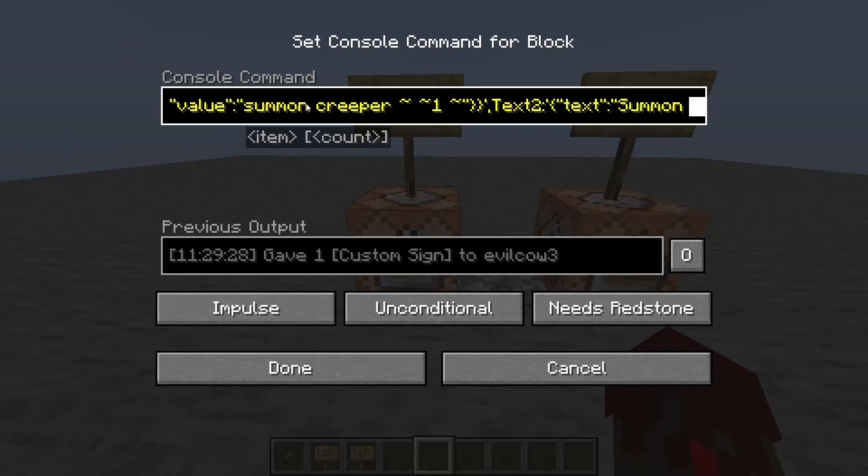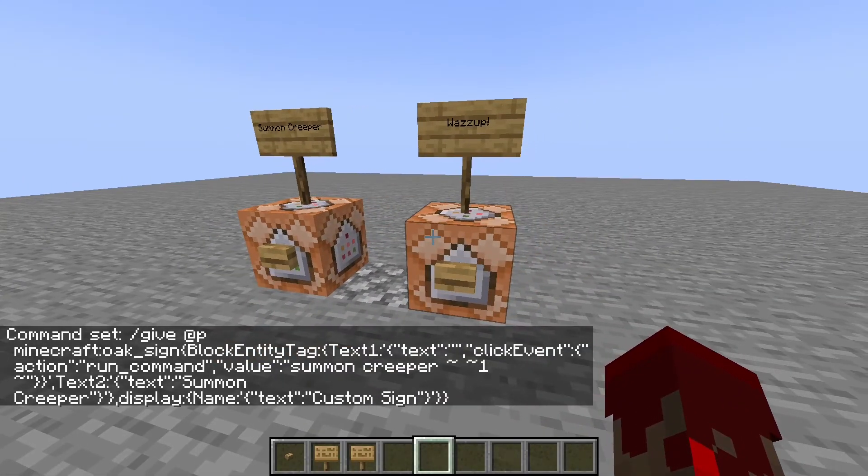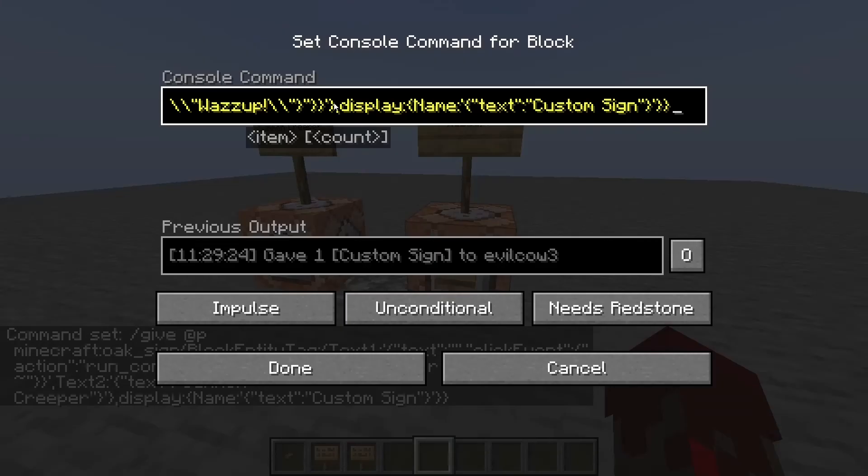If we go farther, this is the actual text on the sign — it says 'summon creeper.' Display name, custom sign — that's the actual item name, which is down here. So it gets really complicated and it gets to be a really long command. I suggest just using the generator.